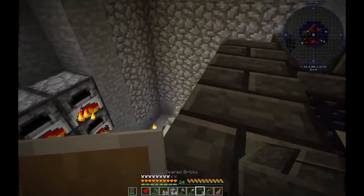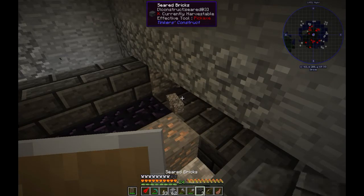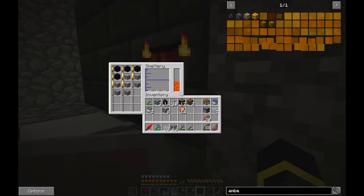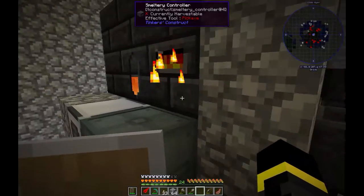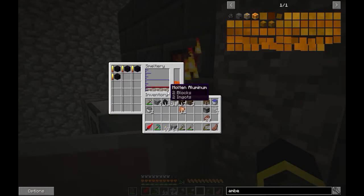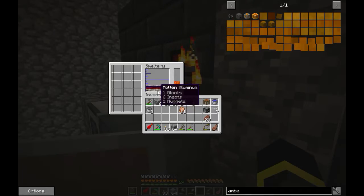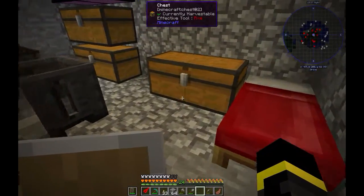Let's put this in. Oh my god, I am close. Let's melt this down. I think that is going to make aluminum. That's gonna make aluminum. So next thing is to make... I think that's called casts.